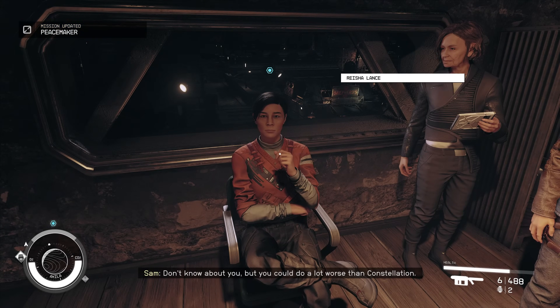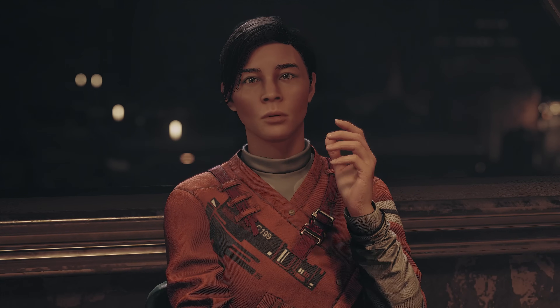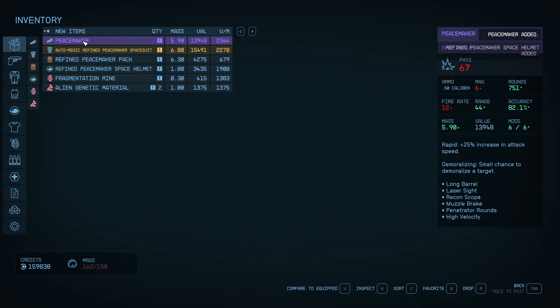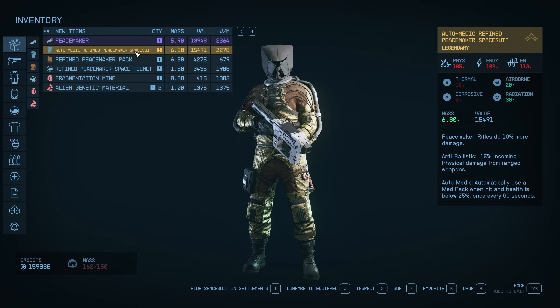All right, re-rolling again — this time we got anti-ballistic and auto-medic. Auto-medic essentially uses a med pack automatically when your health is below 25%, which is handy although I already have med packs set up as a hotkey. Anti-ballistic gives minus 15 incoming physical damage from ranged weapons only — bear that in mind. Getting back to that first suit, the chameleon effect where you're blending into the environment — I think as an early player that is a much better stat and that's a common one I'd be re-rolling towards.